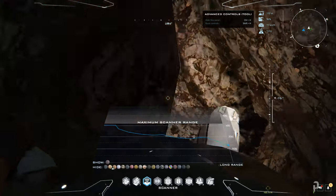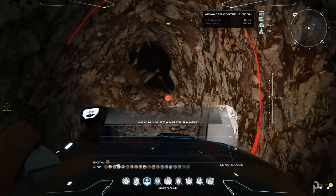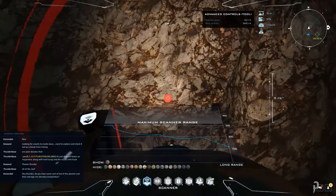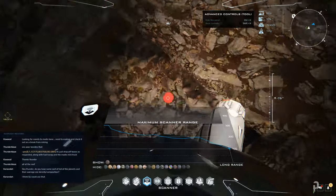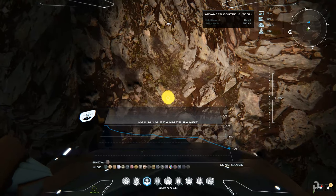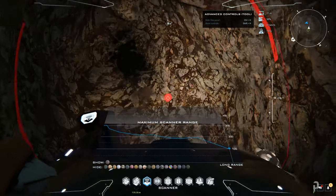As you can see, as I'm going further down I'm getting closer and closer. One thing I forgot to mention: you can pulse manually as well, so you don't have to rely on the automatic pulse. Hold your Left Alt key and click your left mouse button to pulse manually. This helps you further pinpoint where the ore is.